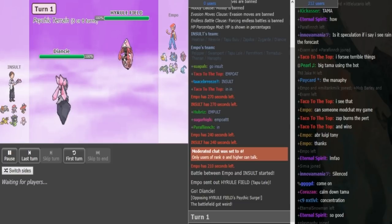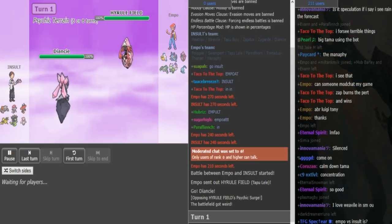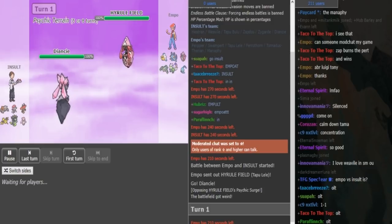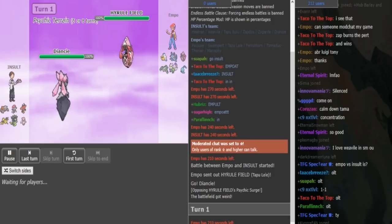In turn 1 we have Lele vs. Diancie. Insult probably wants to switch out here into either Bulu or Heatran in case the Lele is Scarfed, then it will beat the Diancie 1v1 because I'm pretty sure Diancie can't OHKO Lele. And the Pelipper might also be Hurricane, U-Turn, Roost, and Scald on Swampert is what I'm thinking, and probably Defog on the Tornadus.